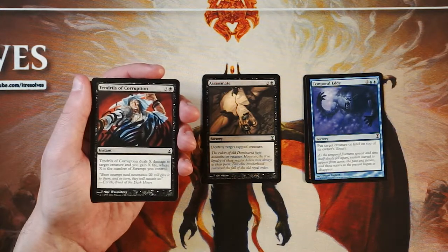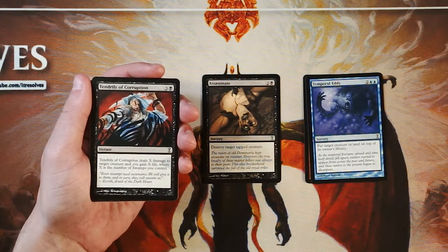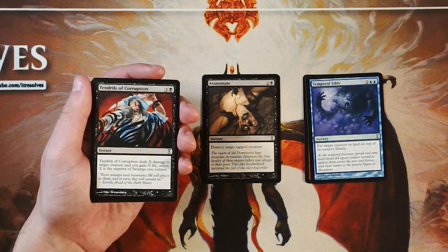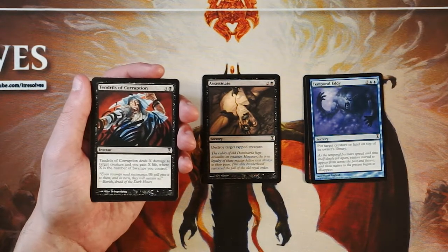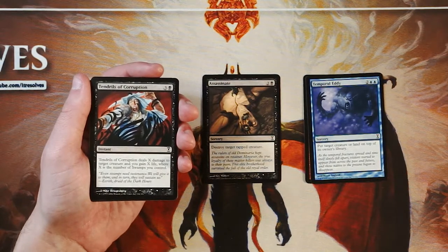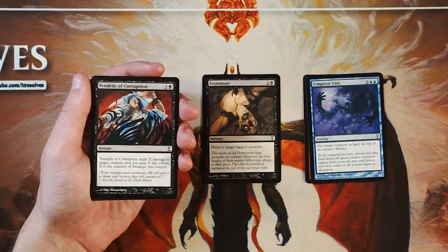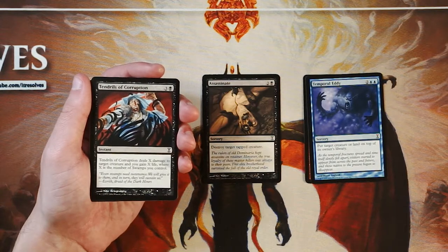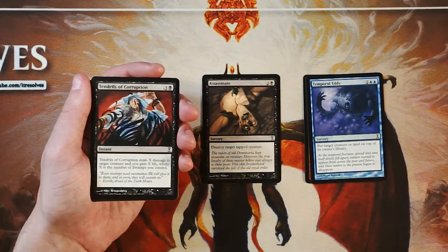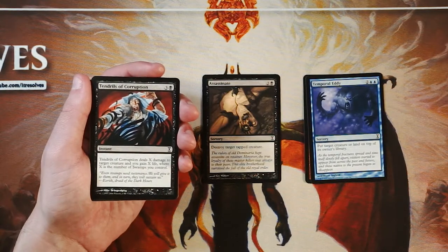Tendrils of Corruption is an instant for three and a black. It deals X damage to target creature and you gain X life, where X is the number of swamps you control. A very powerful card, and at instant speed. It does cost one more than Assassinate, but it gives you a little life gain. The only downside is that it really encourages you to be only one color. Keep in mind, if you're picking one of these cards and passing the other, it's very likely that by the time it gets back to you, somebody will have taken the other one — because removal is at a premium. I do like this card. I like the flexibility and scaling of Tendrils, but Assassinate just deals with any tapped creature, which is pretty huge. The life gain here might set it apart — we'll see as we go through the rest of the pack.